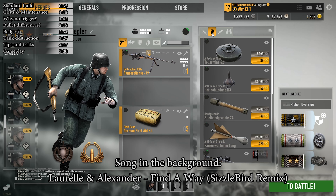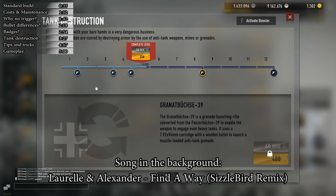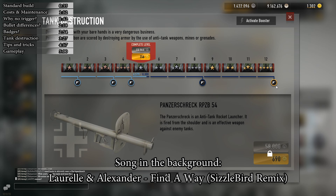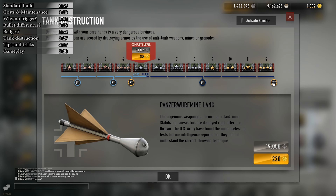So instead, buy out the first tank destruction ribbons to get H3s, and level up to Panzerschreck to save massive amounts of credits. What this gun is good at is killing planes, light vehicles, and, dependent on your skill level, infantry.